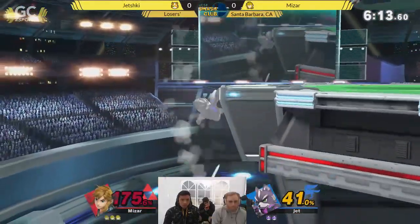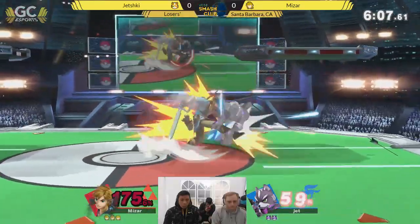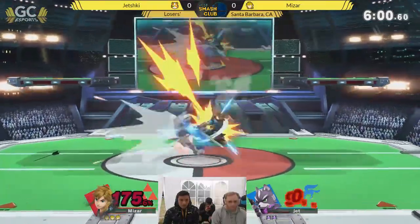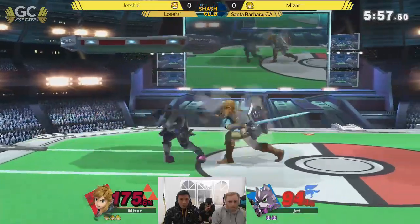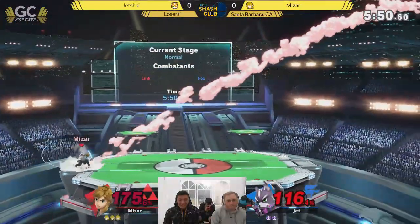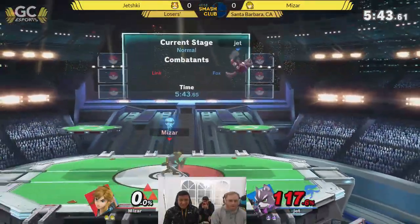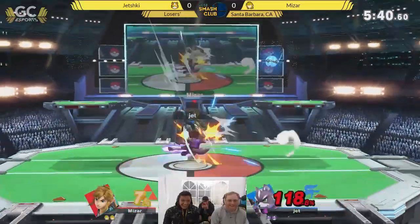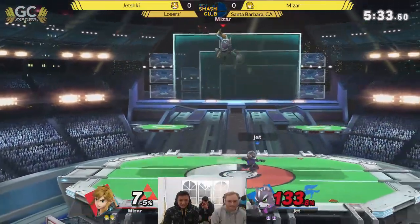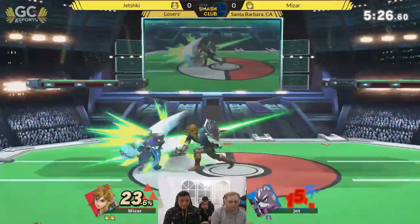The up smash — I feel like you have to learn how to ledge trap well with Fox, because you're not going to get kills otherwise if people know how to shield. You gotta be able to punish regular getup shield. That was one of the things in Smash 4 that I learned — F smash at the ledge — because people would just regular getup shield and I lost a lot of sets because I didn't punish it. I was the kind of person who would try to get the up smash. Good reaction time, but it's hard. It can be wrong. Sometimes it gives you a weak hit.